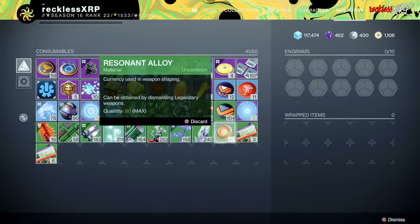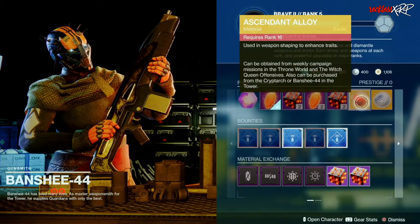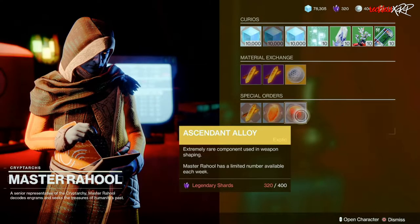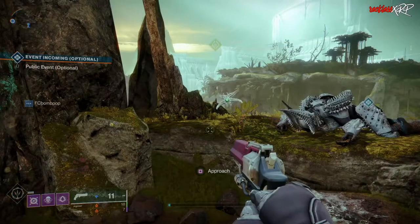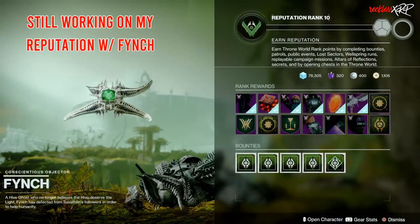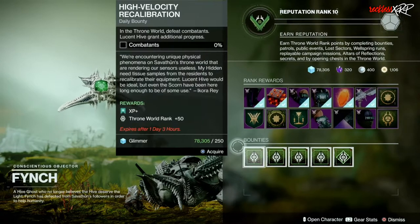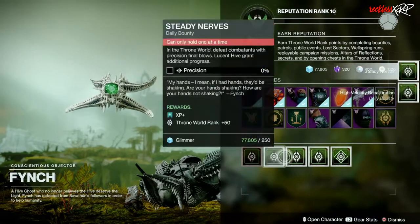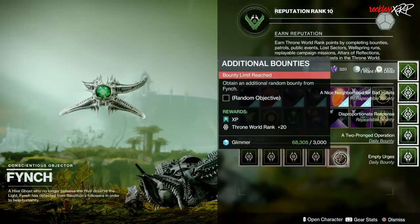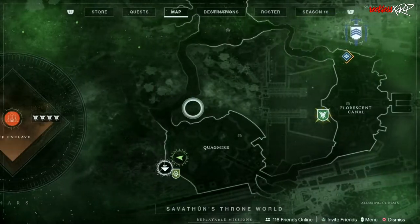Ascendant alloy can be obtained from Banshee-44 at rank 16, once per week from Master Rahool's special orders for 400 legendary shards, the weekly campaign mission after reaching rank 13 with Fynch, and when you get to rank 18 with Fynch, the Master difficulty of Wellspring on Savathûn's Throne World. Unfortunately, when you do the activities it pretty much comes down to RNG. You can only hold 80 resonant alloy at one time, and about 10 ascendant alloy at once.